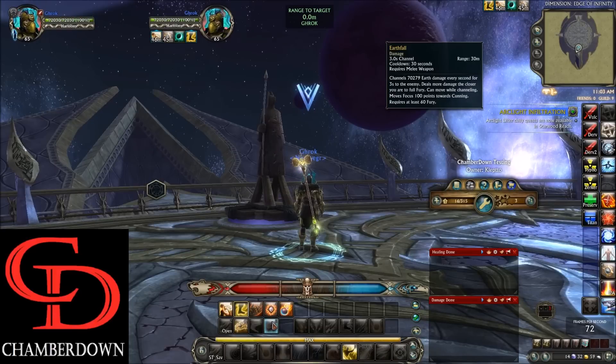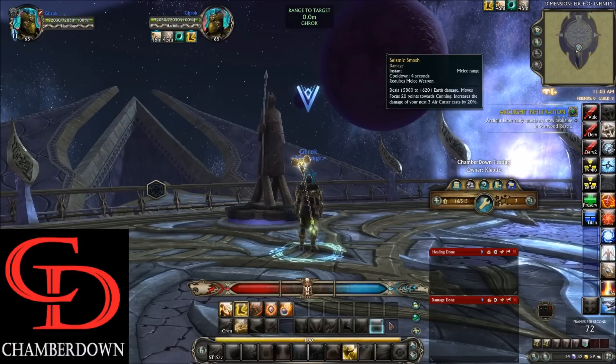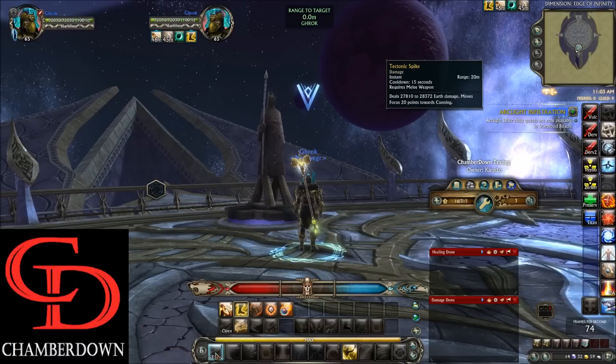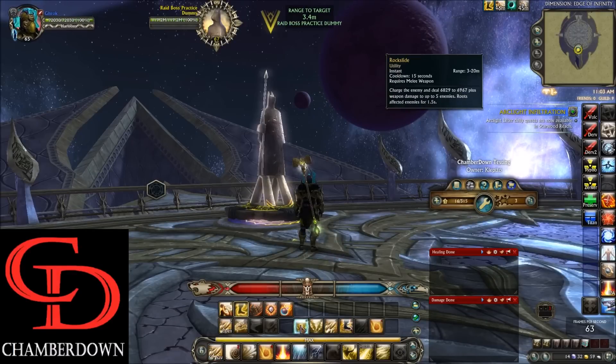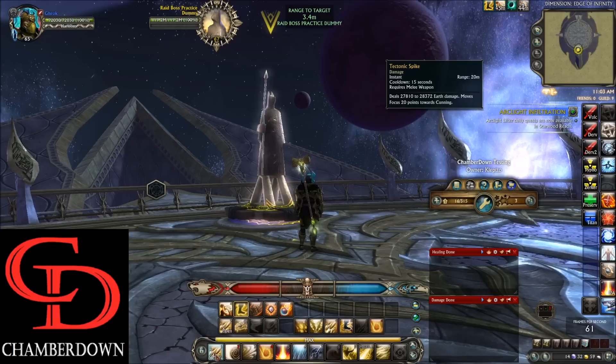On the R keybind we have Earthfall, another extremely strong channel. Moving further right, these four abilities are what's in your first macro. Rock Slide is a Gap Closer that hits 5 enemies as an AOE. Savage Twister is a damage over time ability also located in your 1 macro with a Shift modifier.